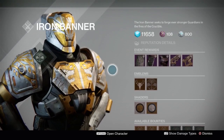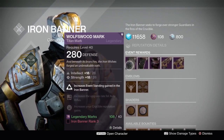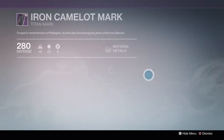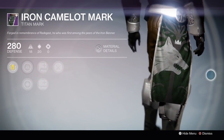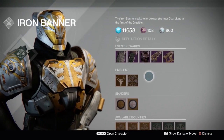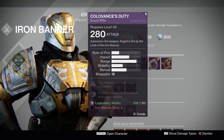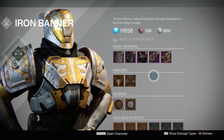At rank 3, Lord Saladin is selling the class item this time round. Also for PlayStation players at rank 3, you'll be able to purchase the PlayStation exclusive class item instead of having to grind for it and hope to get it through a random drop. At rank 4, you'll be able to purchase the chest piece, and for the first time in year 2, you'll be able to purchase the Iron Banner Scout Rifle. The class items and chest piece will cost you 40 marks each.